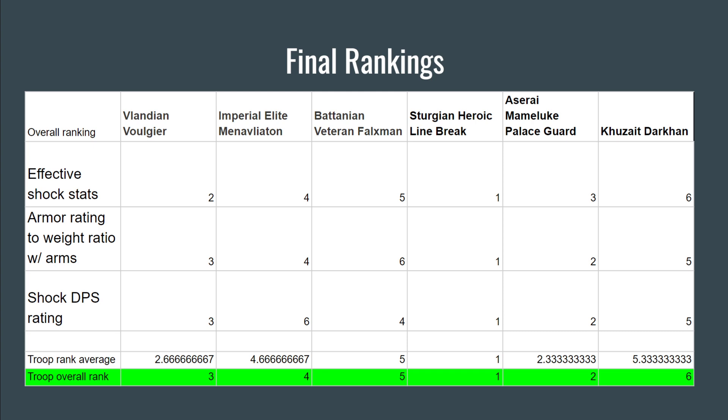Some interesting stats: the Valandian Vulgir came in third overall, but his Effective Shock Stats are actually number two — better than the Mamluke Palace Guard. That's because he comes with a two-handed sword with really high DPS. He also has a number of other weapons at his disposal including a polearm and throwing weapons, giving him a lot of options on the battlefield.